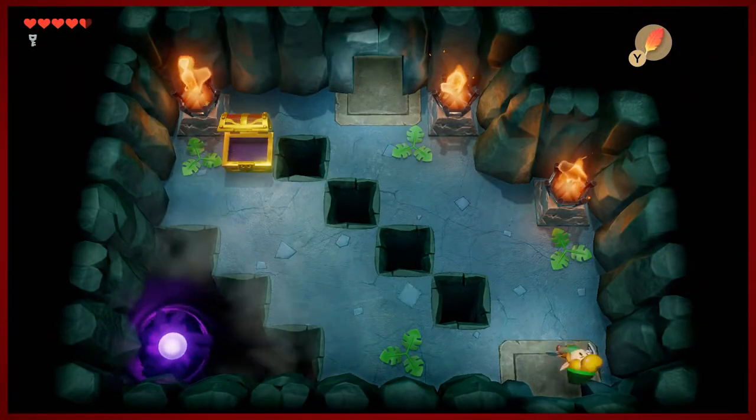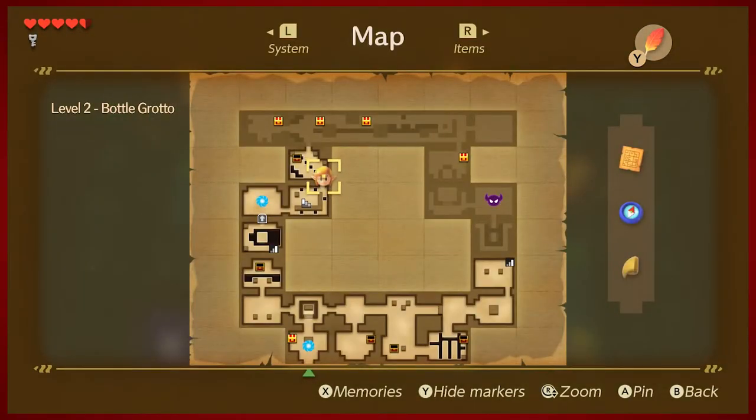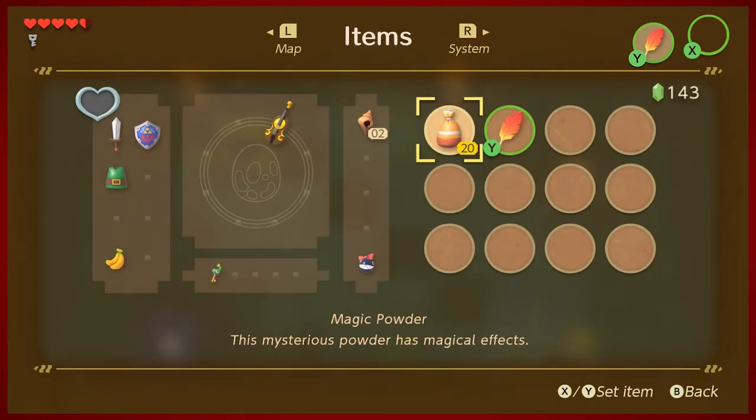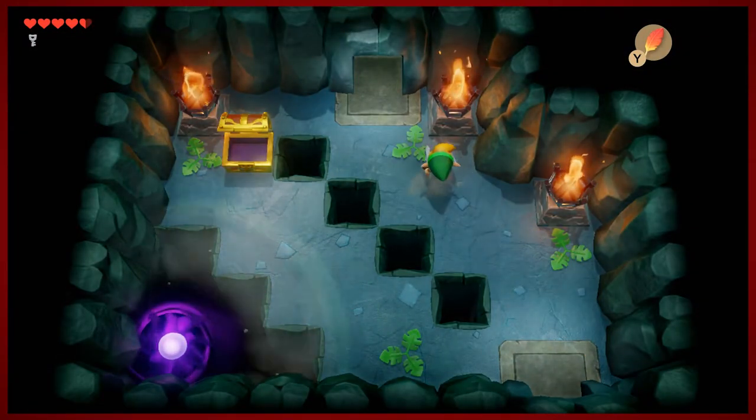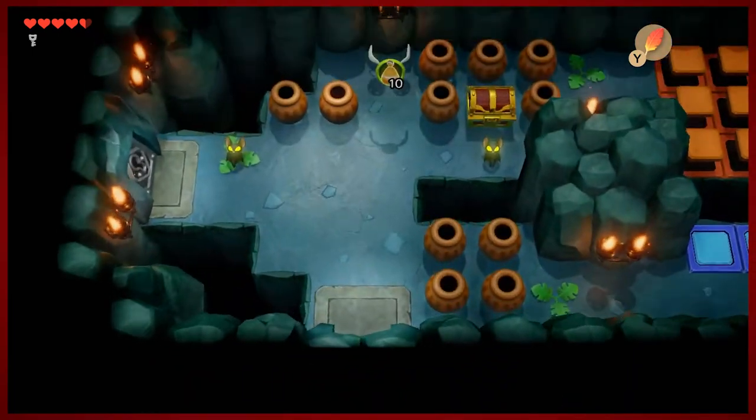Let's take a quick peek at the map. This dungeon is shaped like a bottle — pretty straightforward. You can venture over to the right a little bit, but you're essentially just going to be going clockwise through the dungeon to finish it, which is pretty nice. Once again, very well-designed levels, well-designed maps, tutorials — all those things.